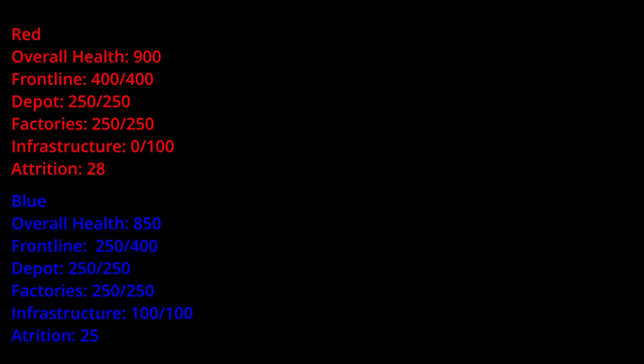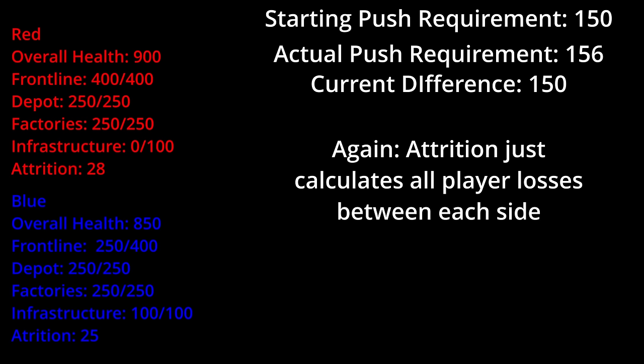To make this super clear, let's go through an example. Here we see red has an advantage, but their attrition is very high, so the push requirement is too high. They do not gain a sector.